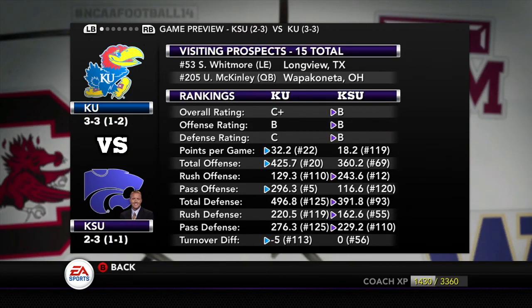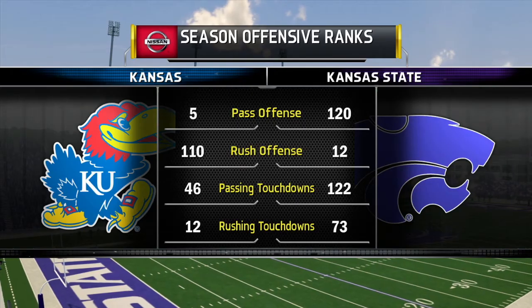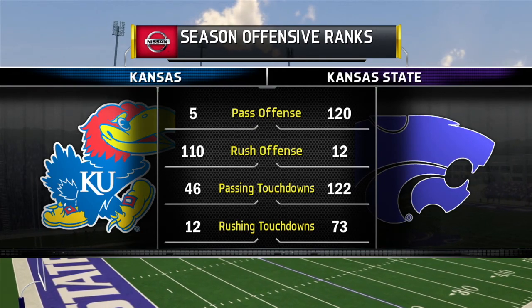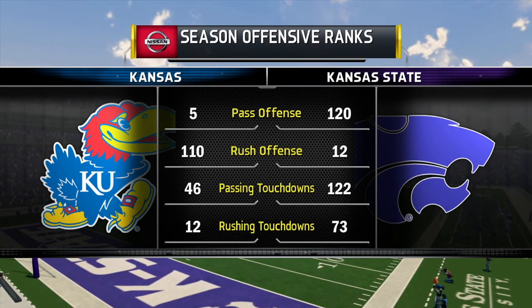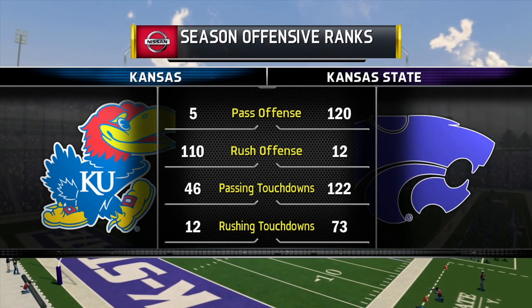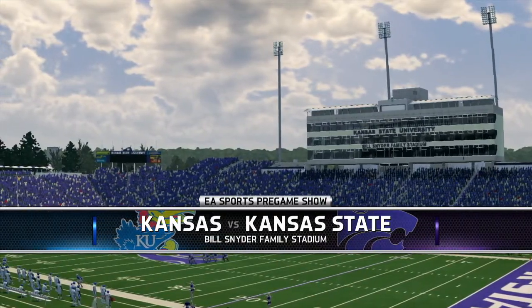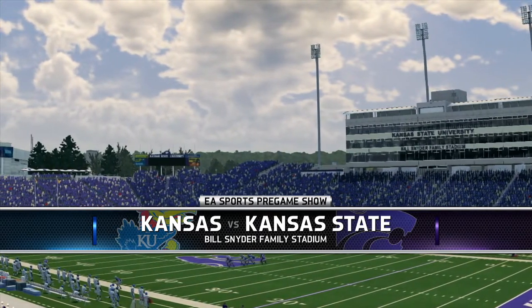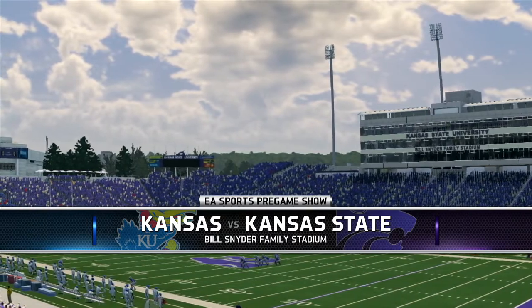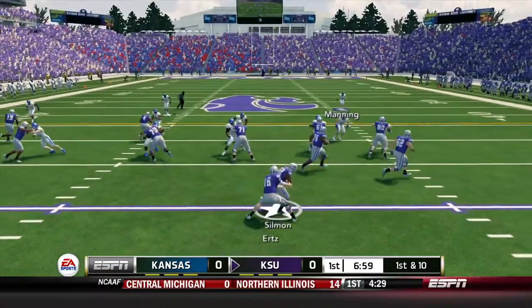Welcome back to another episode of the Kansas dynasty — this should be the third straight day. In the last game we got absolutely blown out by number three ranked Oklahoma, so it doesn't look as bad. They're number three, but another Big 12 conference matchup where we got blown out. We have to play better. Somehow we have the number five ranked pass offense in the nation; we'll see if we can put that to test here at Kansas State, the rival, at Bill Snyder Family Stadium.